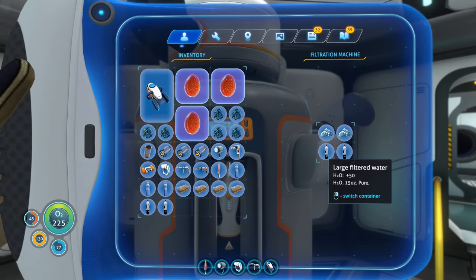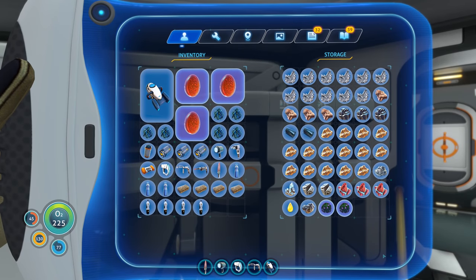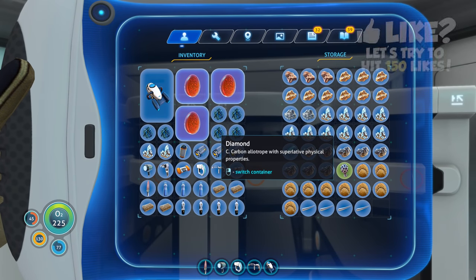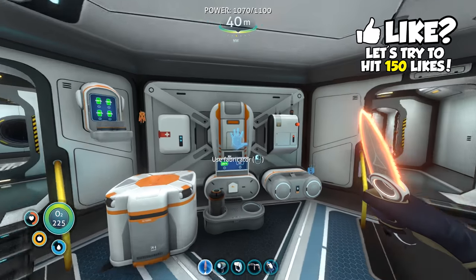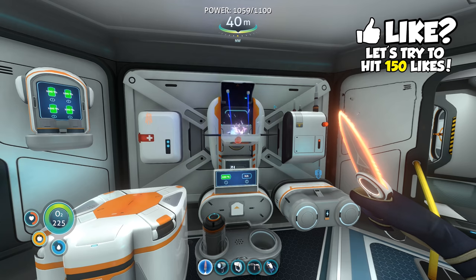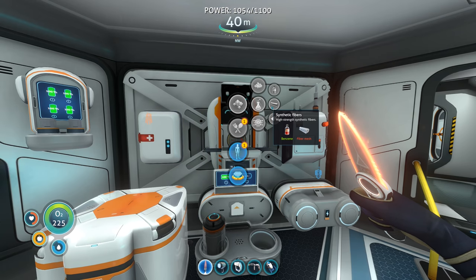Back home, looks like we got some water. Let me go grab a couple diamonds — I believe that's what we need to make the suit itself. There's one diamond, I think it was two. Oh my god, look at all those diamonds we have. And then of course we need to make the benzene, or whatever it's called. There we go, benzene. Let's make some of that. And now I should be able to make synthetic fiber.